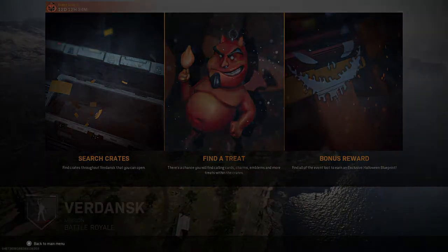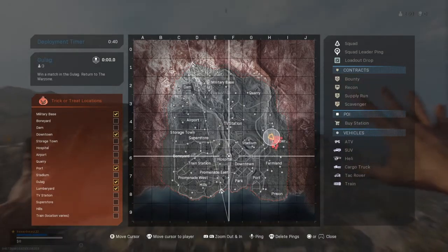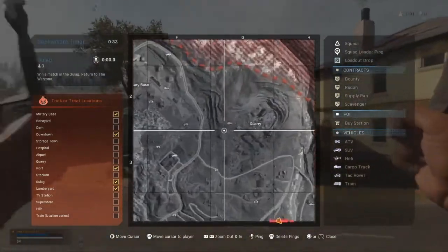It just put us in a map. As you can see on the tac map, we've got Boneyard, Dam, Downtown, Storage Town, Hospital, Airport, Quarry, and more. I'm going to go ahead and land at Quarry.